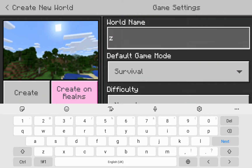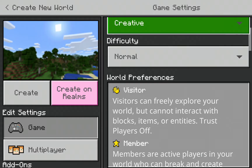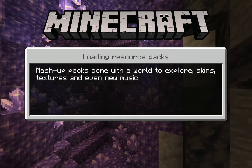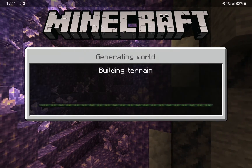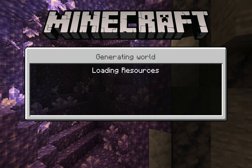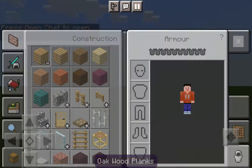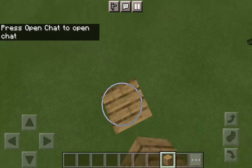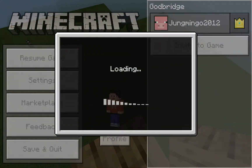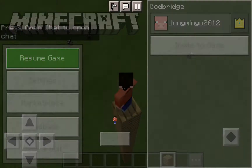I'm gonna show you how to guard bridge in creative mode. It doesn't matter about the operator settings. So I'm gonna show you how to guard bridge - it's actually very, very easy. Obviously we need to build upwards first, so let's go.